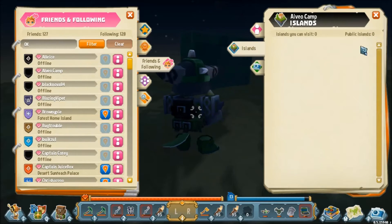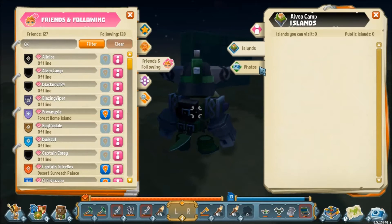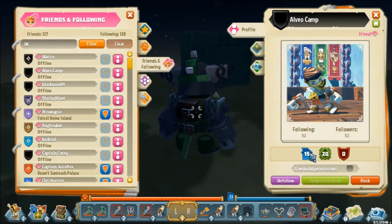If we look at Alvio — a friend from Alpha 4 — they have zero islands, meaning they haven't actually played Alpha 5 at all since they just haven't signed in. That's why their shield is black. But I can still look at all of their photos from Alpha 4 and view their profile, which is still set at their rank from the end of Alpha 4. I can't jump to their location because they don't physically exist in-game.